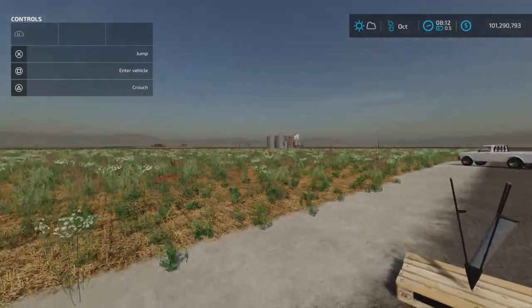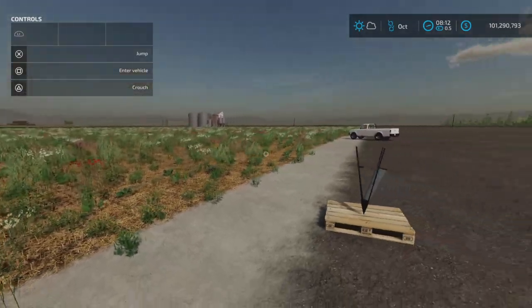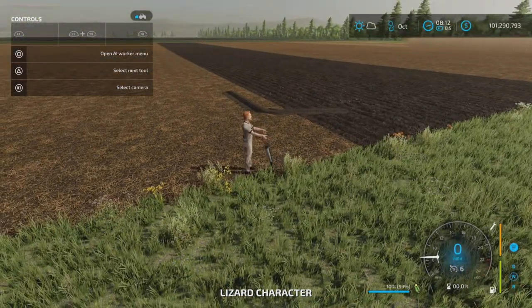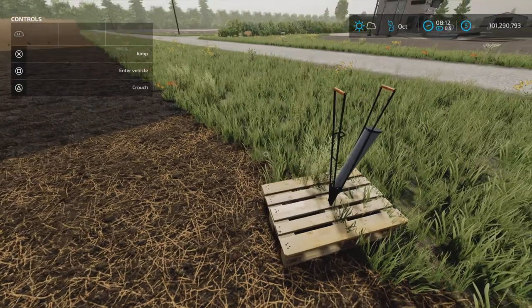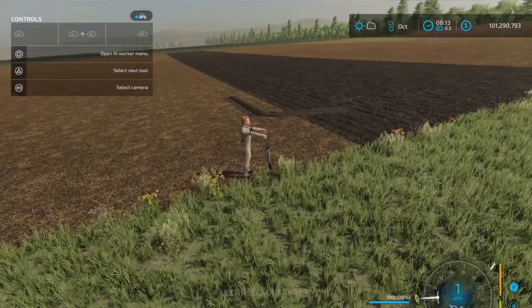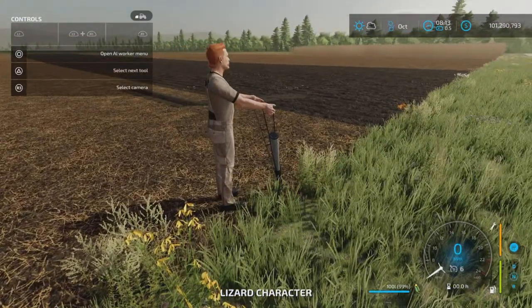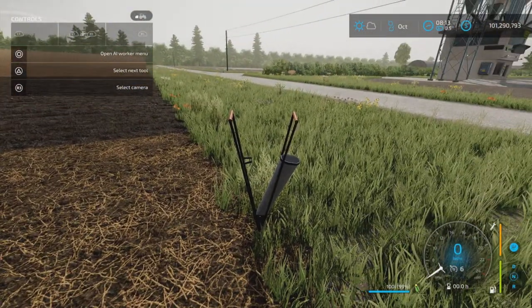So it's not going to be for a big field, and as a matter of fact it's not a direct drill. Let's go over to our other field and get out of the vehicle. The first thing you need to know is you walk up to it and press Square to get in.